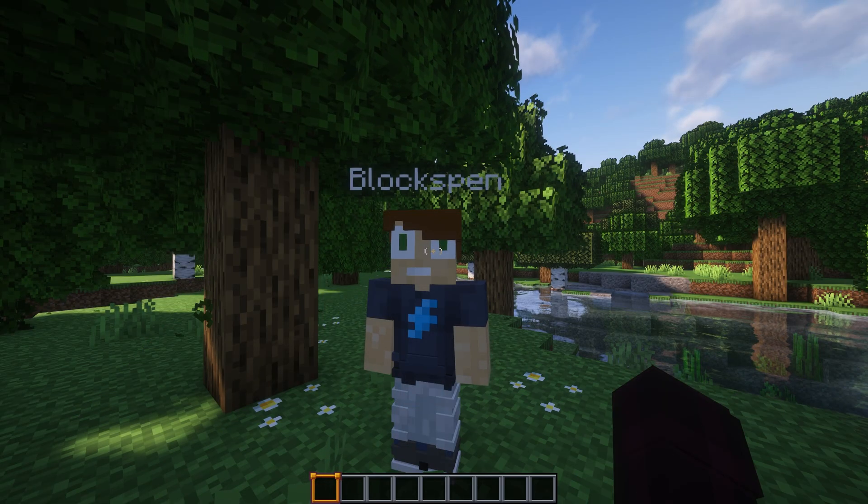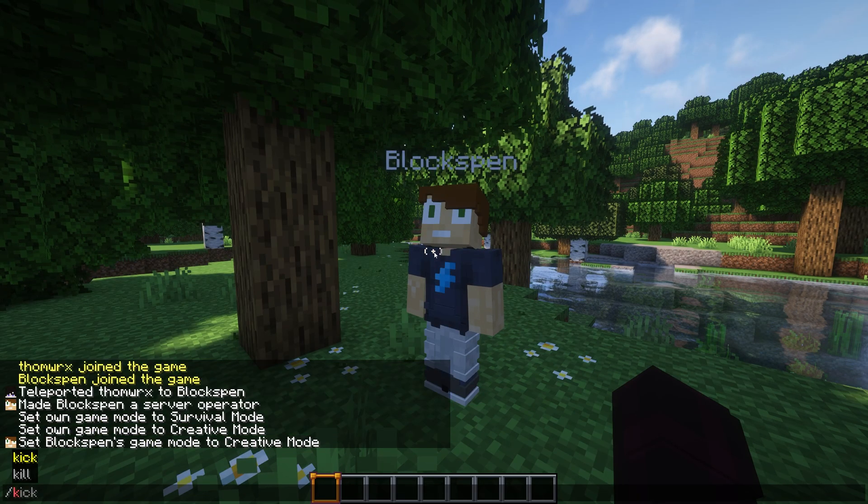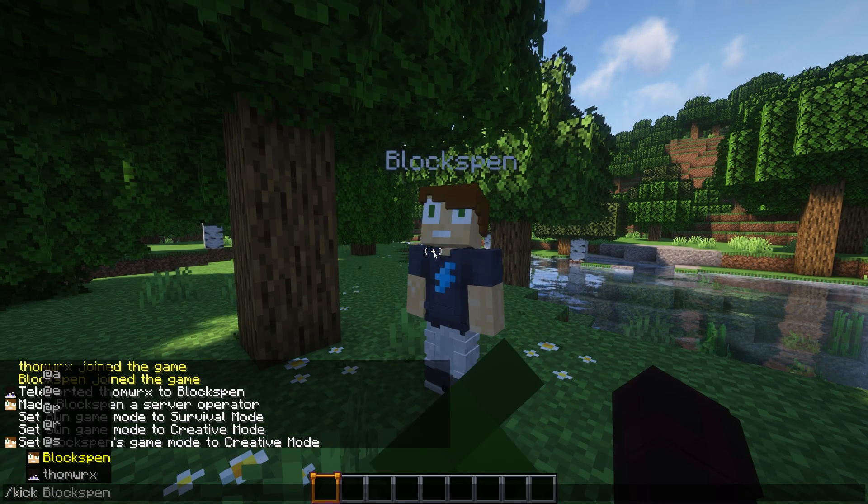To ban a player, type /ban and then the player name into the chat window. Similarly, you can kick players by using the command /kick and then the player name.